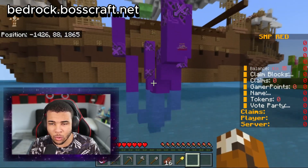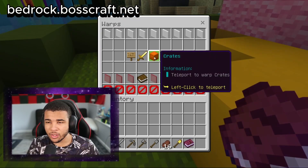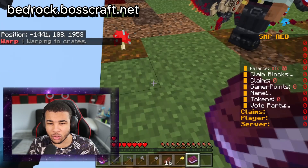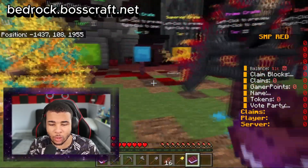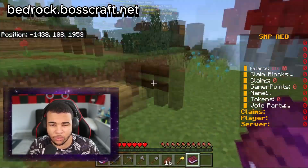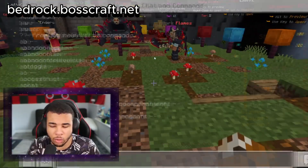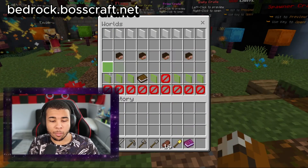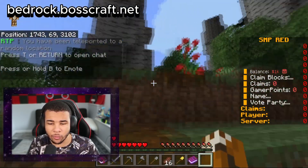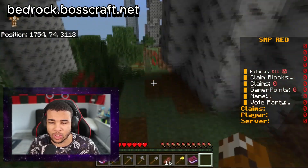Typing /warps brings up a menu where you can go to spawn, PvP, or crates — and there's a guy blowing open some crazy crates. There's also a /kits command to get yourself a starter kit. Typing /wild lets you pick between the overworld or the nether to explore. If you guys want to start survival, definitely check out BossCraft today. But we gotta move to the number 7 spot, which is also pretty cool.